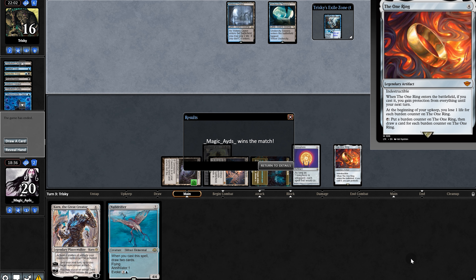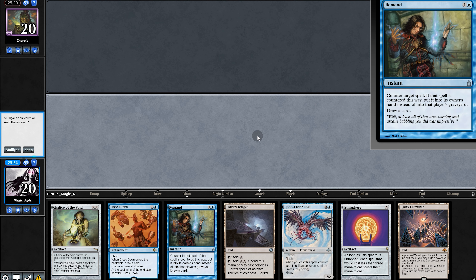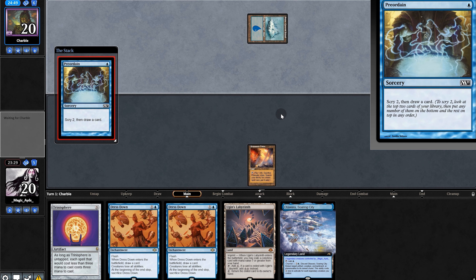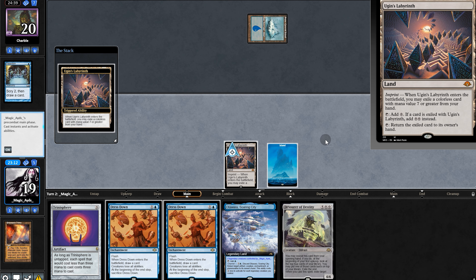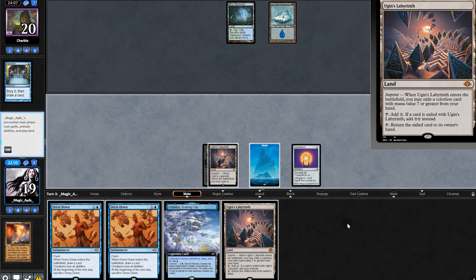That was an epic struggle but we persevered — we're off to a good start. Now it's on to the next match. Opening hand we have Eugene's Labyrinth but no 7-drop and also no blue, so we'll mull. That's kinda stanky, but we'll keep. Opponent digs — oh baby, that's the best thing we could have drawn. Play Trinosphere; our opponent must be devastated. They pass out of sadness, and another Labyrinth.